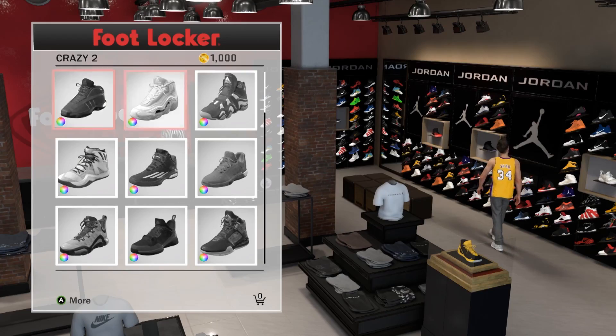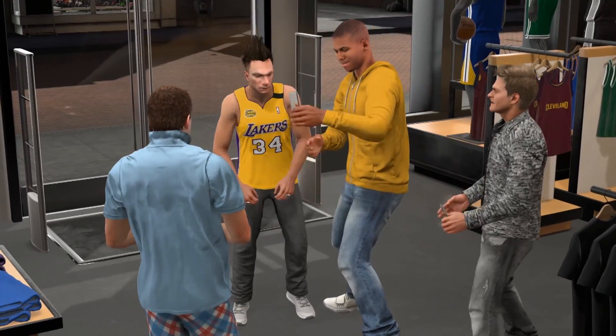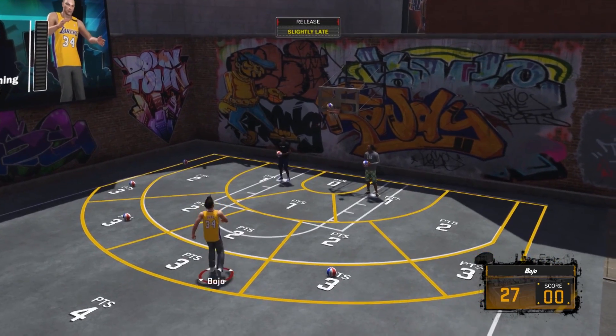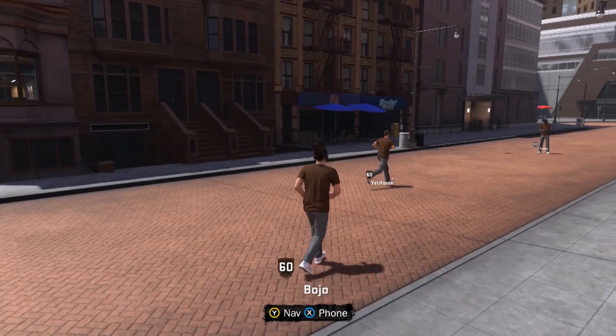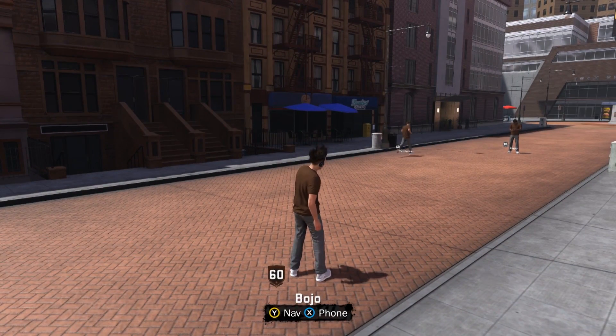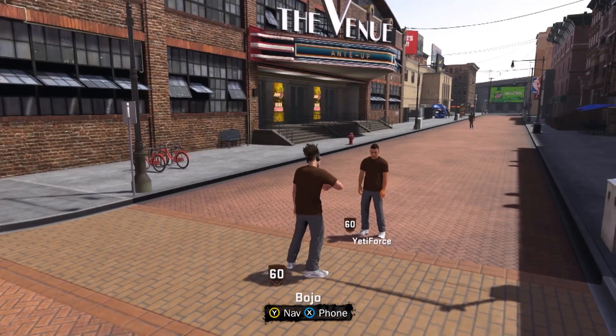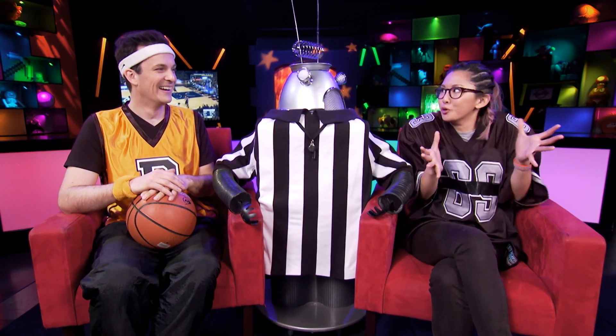There's also an open world hub zone, where players can walk about to visit clothing stores, take sponsorship deals such as in-store appearances, and even take part in mini games. It's a fairly limited zone, but I like what they're trying to do there. I did find, however, seeing all those players just standing around not really doing anything a little bit odd — it's kind of spooky, like they're all on a movie set. It's a bit surreal.